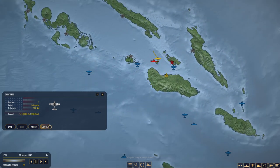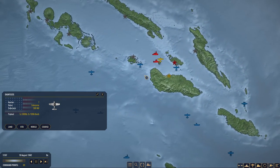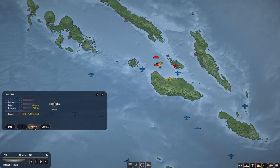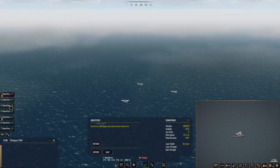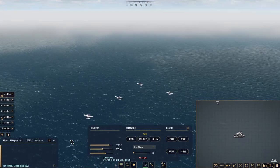Dauntlesses — correct course slightly, move west of Savo Island. There's the one lonely destroyer — one is the loneliest number in the world. Let's get into the action here. Start — begin our climb. Very important here that we preserve these aircraft.